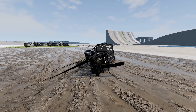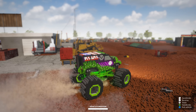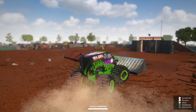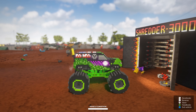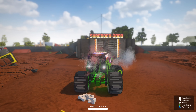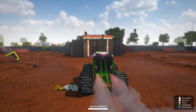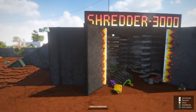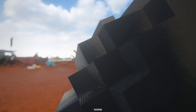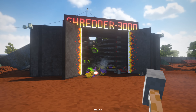All right guys, now it's time to run Gravedigger through the Shredder 3000. Let's hit this ramp first — we get some nice air. I've got an idea: let's back up Gravedigger so we can get some speed and go crashing through the Shredder 3000. Now let's head over to the BeamNG Drive Shredder.